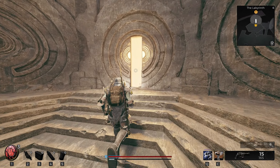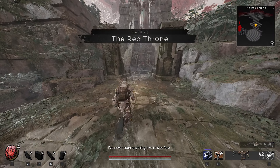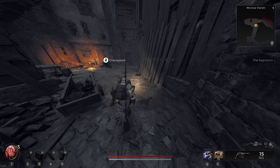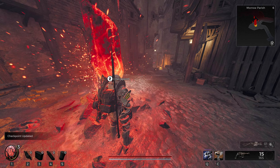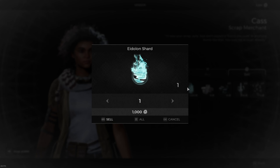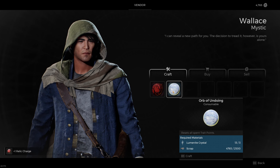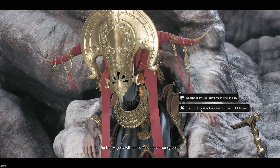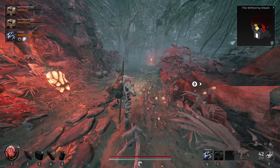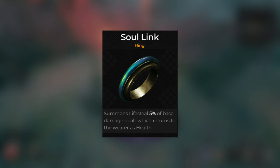After the Labyrinth it was time to find the starting worlds for Losomn and Yaesha. For Yaesha I'd be going through the Red Throne, meaning I'd fight the Corrupter, and for Losomn I'd be going through Morrow Parish, meaning I'd fight the Night Weaver. I headed back to Ward 13, sold all my crafting materials since I won't be upgrading any weapons, did some shopping, started with Yaesha, challenged the queen, and took down her guards with surprisingly a lot of ease.